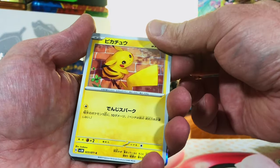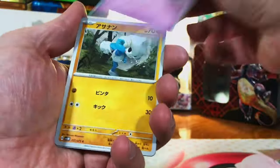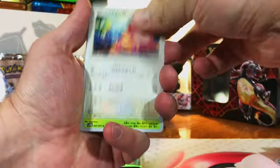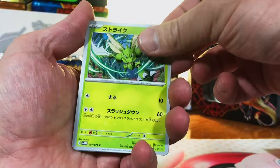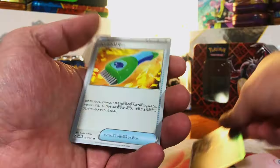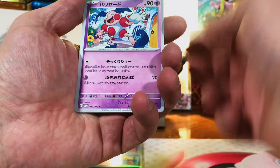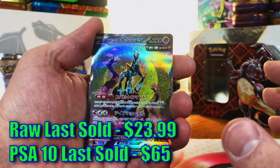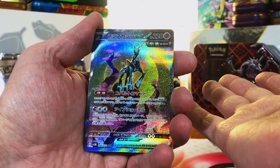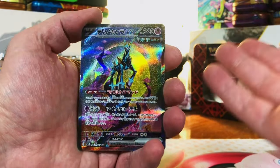Pikachu — love it. Drampa, nothing. Nothing, nothing, nothing. Then — what the heck?! We pulled the Iron Crown EX special art rare! Only on this channel. We said we better pull some awesome stuff to make up for the little variety in the packs — look at everything we've pulled including two special art rares, and we're only in the Japanese sets so far.